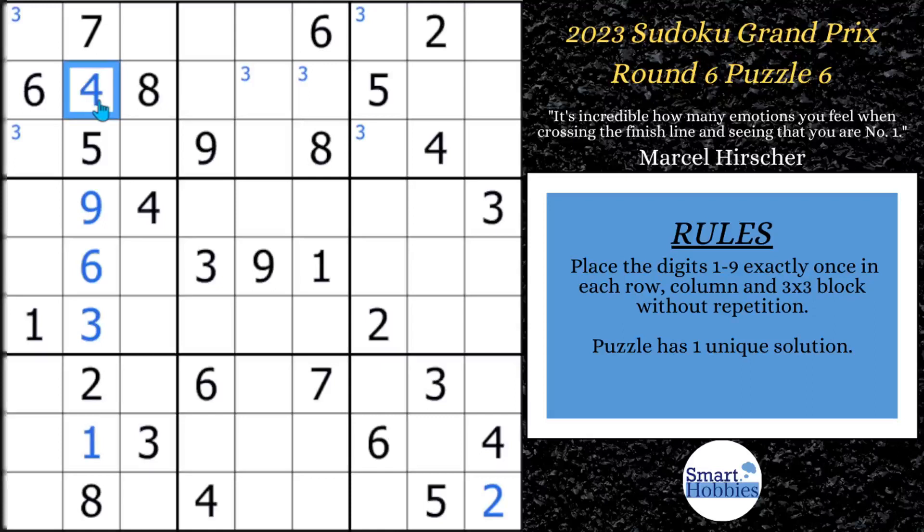After doing that, now we can focus on these 4s. You might notice that you have a 4 here, here, and there. The only place for a 4 in Block 2 is right there. And with these two 4s and this 4, you can solve for a 4 right here. And now with these two 4s and these two 4s, you can solve for a 4 right there. The last place for a 4, because of these three 4s, it's got to be right there. So we solved all the 4s by crosshatching. If you want to get faster at finding claiming pairs, Snyder notation, and crosshatching, check out my Sudoku solving guide — you can download it for free at the pinned comment below.